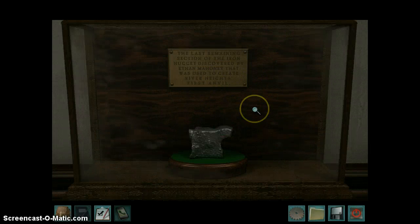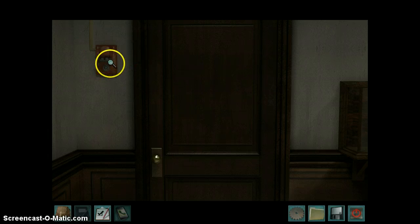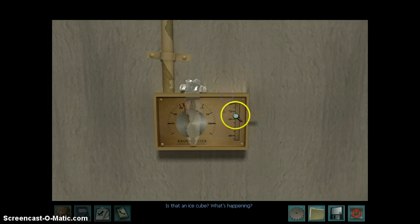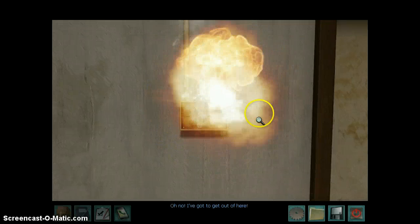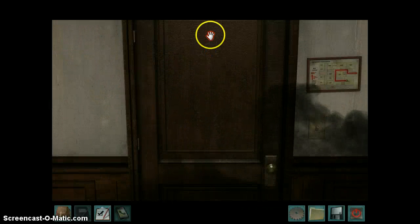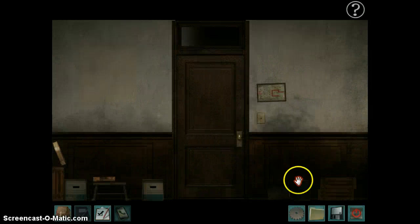The last remaining section of the Iron Nugget discovered by Ethan Mahoney that was used to create River Heights' first anvil. Cool. Let's go in. Who's there? What's going on? Oh shoot. Oh no, no, no, no, no.